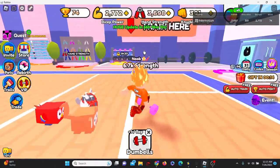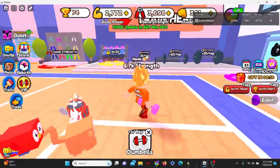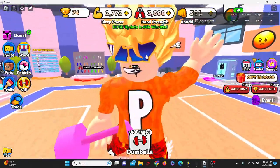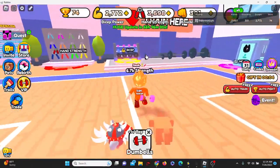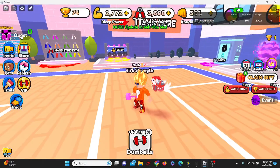Hey, what's going on guys, it is Aquarian here and welcome back to another Roblox code video. Today we are back here in Arm Wrestle Simulator and I'm going to be showing you guys all of the new and working codes here for the new Glitch Cat update — I believe that's what the update is called, you can see this quest up here.